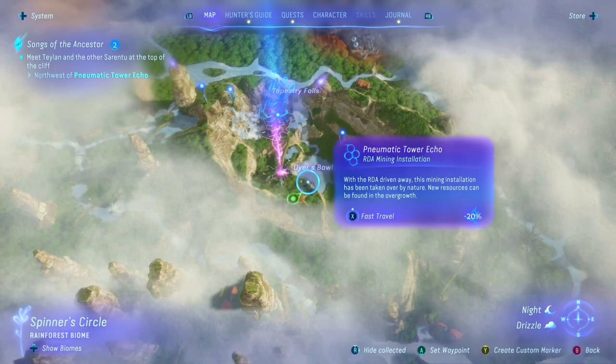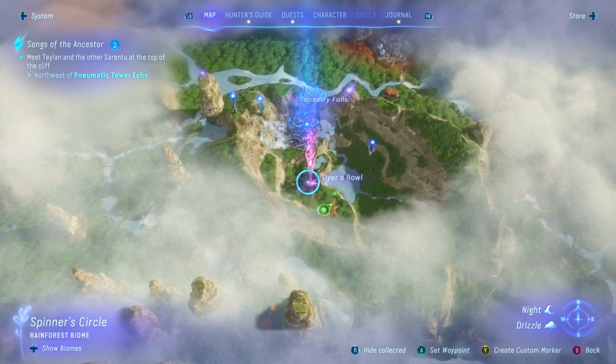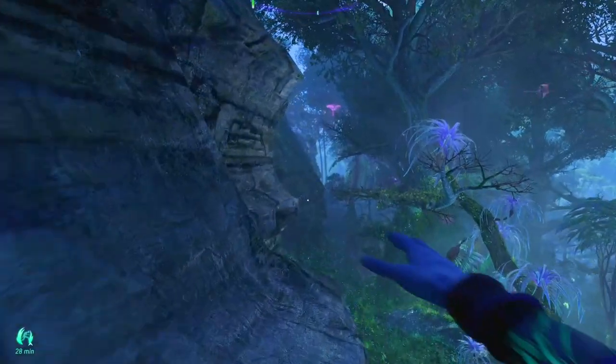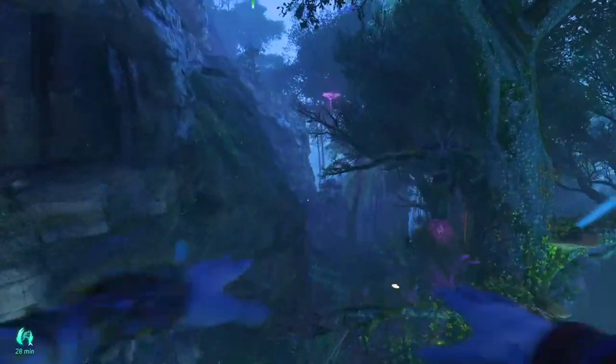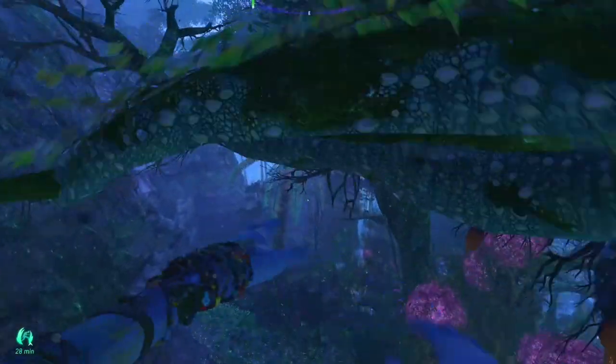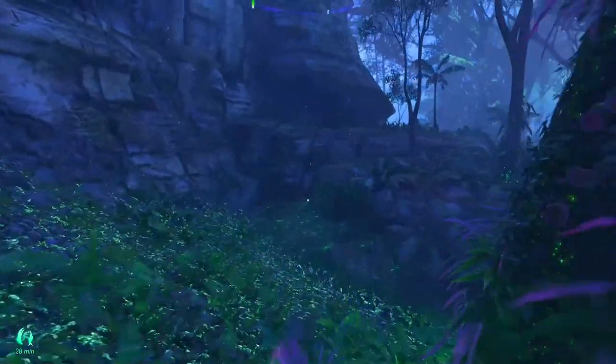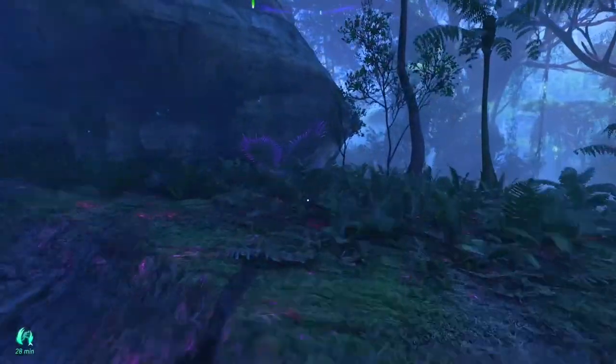The first ancestral skill you encounter as you're doing the main mission is the Air Boost. Located near the Resistance HQ at Dyer's Bowl in the Kinglaw Forest area, this skill grants you the ability to double jump, providing increased mobility in the vibrant world of Pandora.